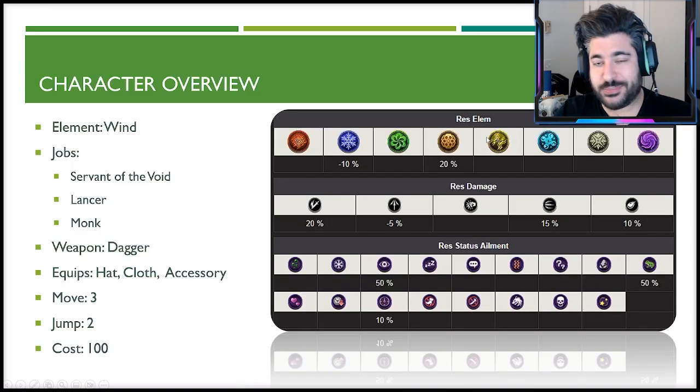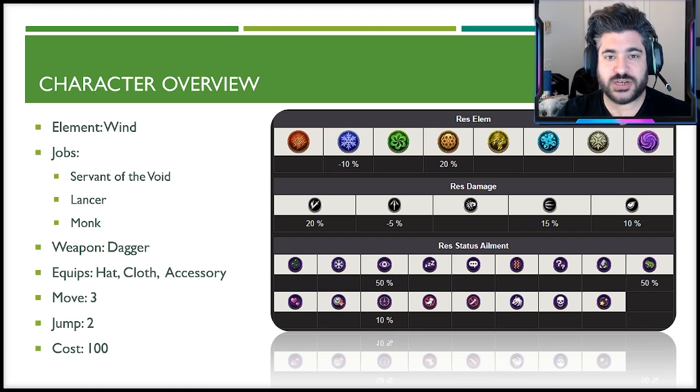Jumping into things — she is the brand new wind unit introduced to the game. She has the unique main job of Servant of the Void, with Lancer and Monk as sub jobs. She equips daggers, hats, cloths, and accessories, with a move of three and jump of two. She is a 100-cost unit. From a resistance standpoint, she has strong resistances: 20 to slash, 15 to missile, and 10 to magic.